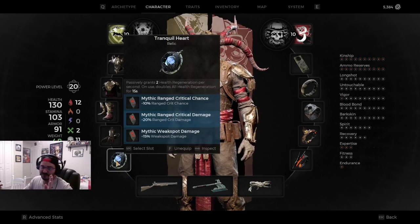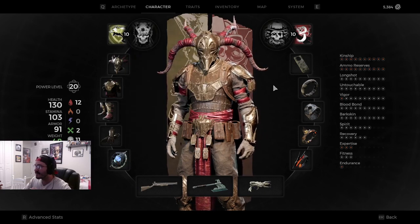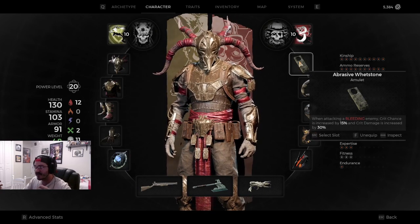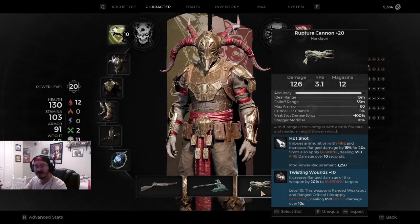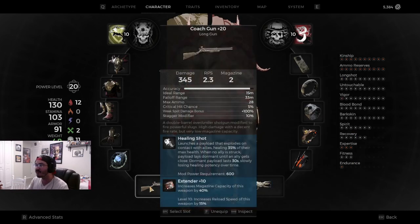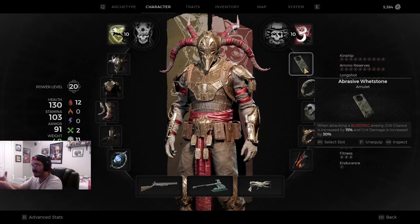You can use whatever relic you want - I just like tranquil heart for the HP regen. But you have to have ranged critical, and weak spot damage. You need that increased crit damage and weak spot damage, and you also need that ranged crit chance. This build is all about crit and weak spots. If you have the abrasive whetstone, you're going to want to proc bleeding. When I go into a fight, I use the pistol first, apply the hotshot, apply twisting wounds, get that DOT, then switch over to the coach gun and it now has all the benefits of the crit damage from the abrasive whetstone.